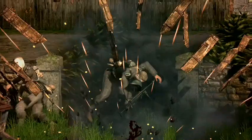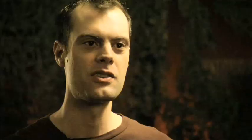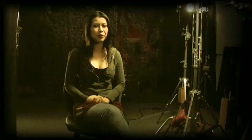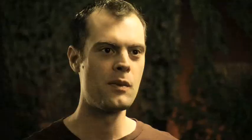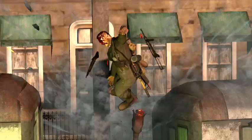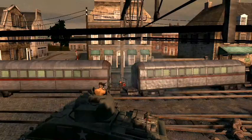Along with the destructible cover system, we have a gore system which is pretty brutal. You can tear out limbs and arms. Part of our push for authenticity was that we didn't want to pull any punches as far as the effects of weapons. When a bullet hits a target, when a grenade goes off next to a target, we want to show what these things do.